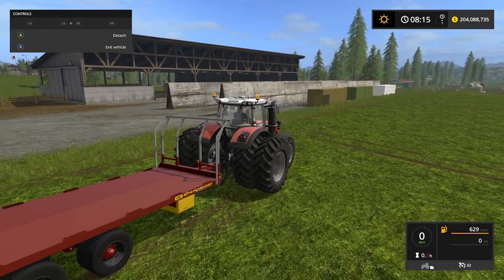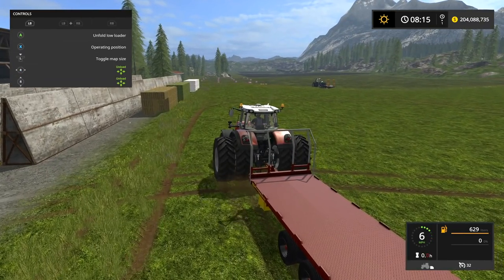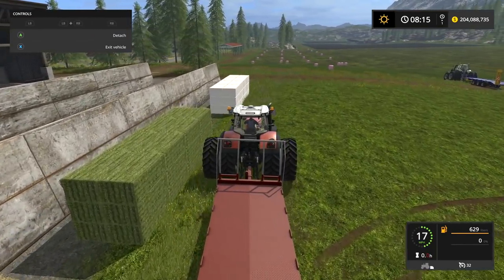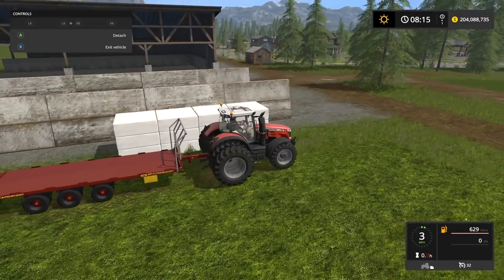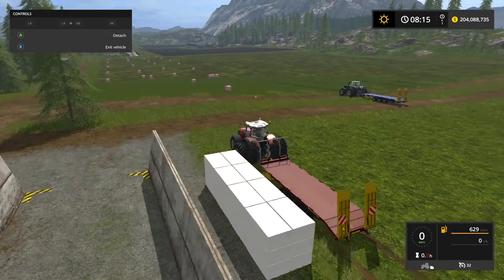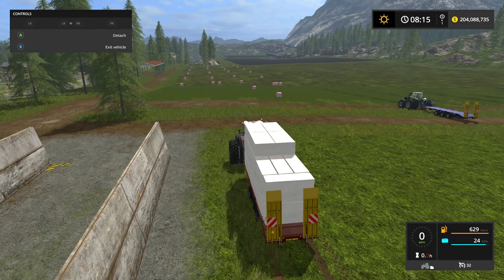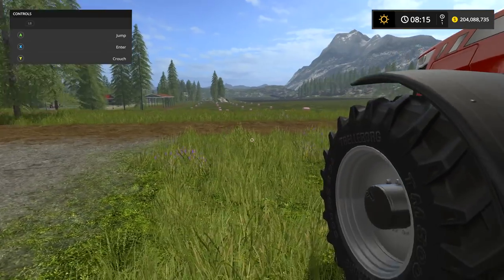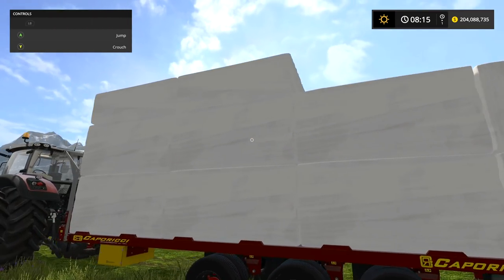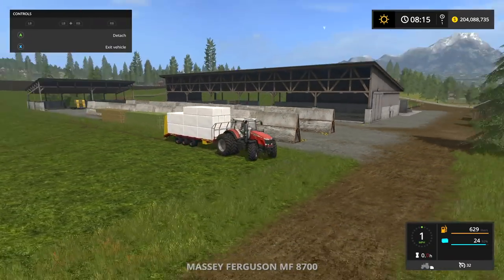Here we have the square bale version. Let's go ahead and turn the tractor on. Right now we are in the non-operating position. Let's come down here - this has a very very interesting stack style. I'm going to pull up beside these bales I have sitting here in this map and hit operating position. How weird is that? That's so cool - it stacks them vertically, and then you get two stacked vertically in the back, and then four laid flat on top.